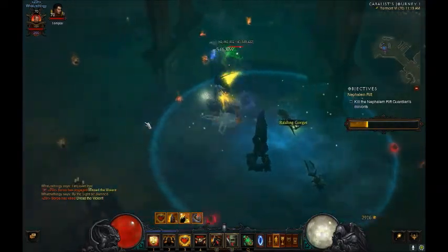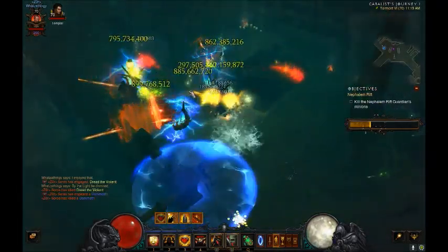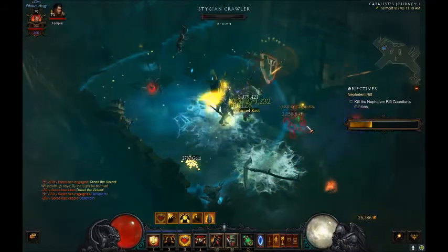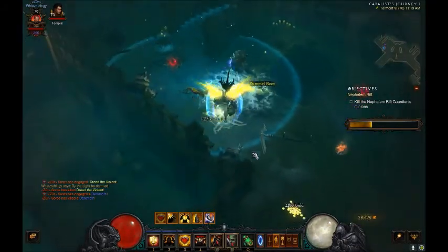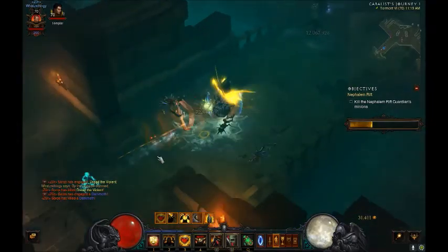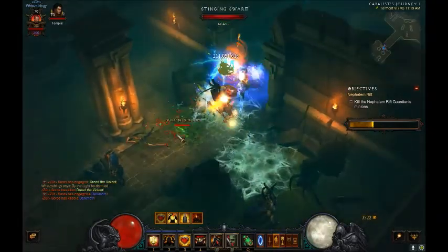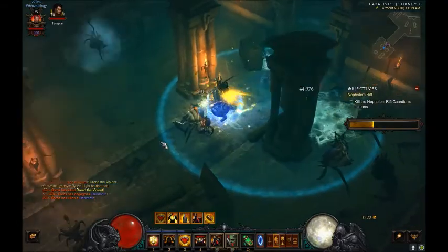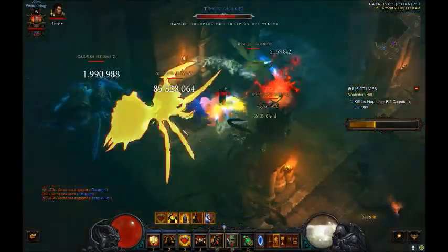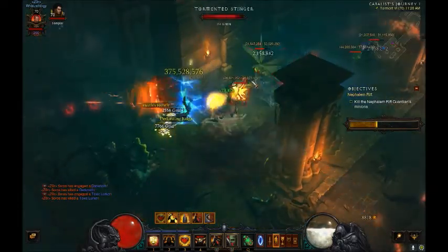Generally when I'm doing rifts, I get it up to about 29 or so and then leave it there, unless I need to level the gem up a bit higher, then I'll go for 32 or 33. I've only been getting my gems to level 25 because 25 gives you the bonus for the gem. I've got my Bane of the Trapped gem at 25, and I've got these two gems at 25 as well.